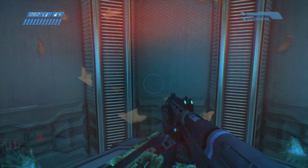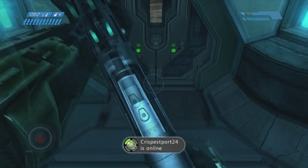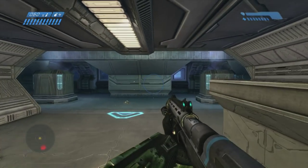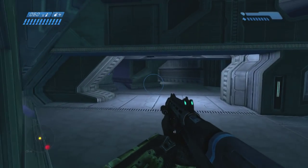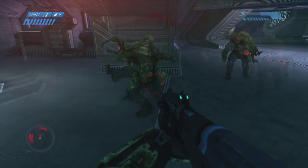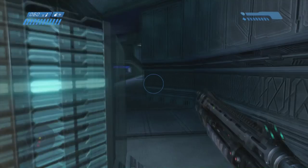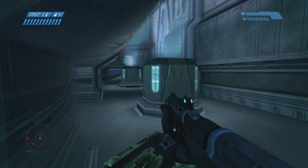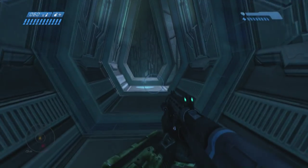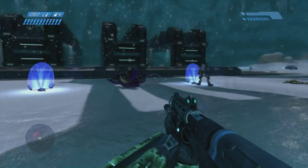Up ahead here is the section where I almost instinctively shot a grunt. We've got to go through a room first. Right up ahead there are two combat forms that jump down in front of you — I just blew both of them up before they could even jump down with that grenade. We're going to go outside into the snowy fields again. Right here is where I almost shoot a grunt instinctively, to the left right here. Usually that plasma grenade is not there.